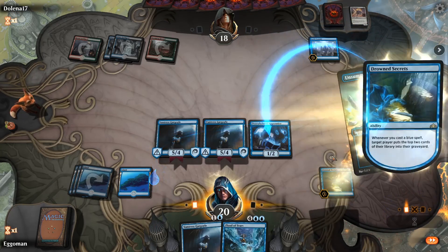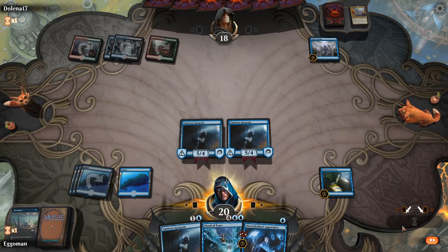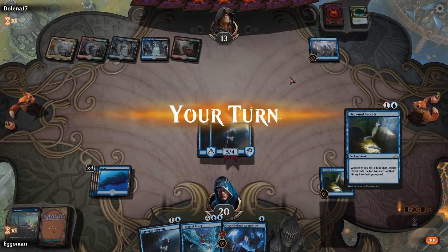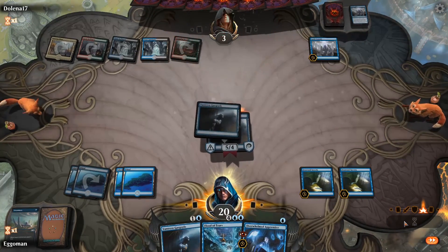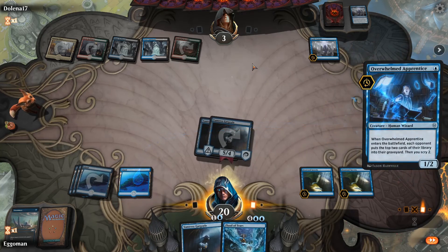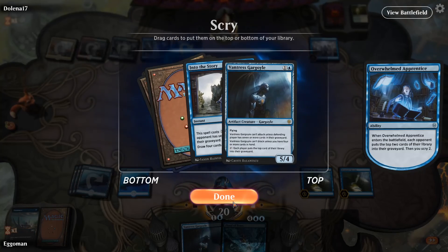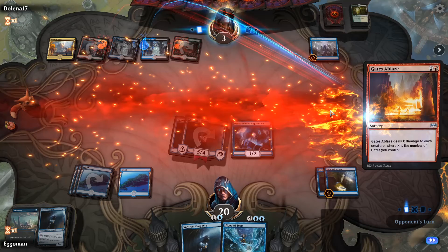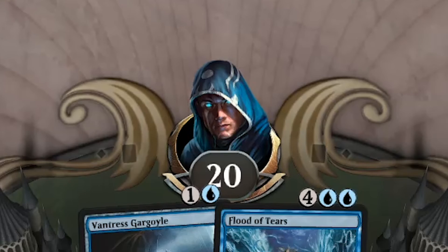Instead we're going to get back our Apprentice and beat him with the Gargoyle. Drowned Secrets again — perfect. Got him down to three. Do I Apprentice? Yeah, sure — I know he's going to Gates Ablaze me, but I would like the Scry. The fourth Gargoyle? Hell yes, this is a sign. What did I say? Y'all got to start listening to me more.